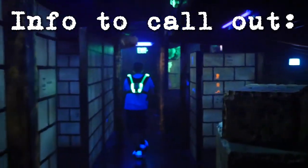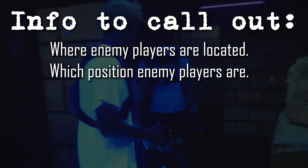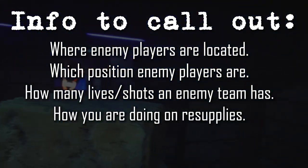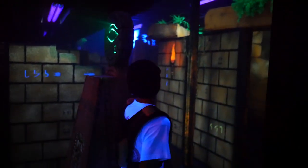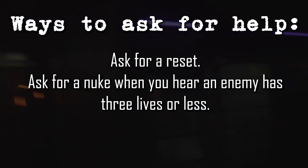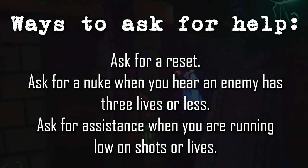Here's a list of good information to call out: where enemy players are located, what position enemy players are in, how many lives or shots an enemy team has, and how you are doing on resupplies. Good players also ask their teammates for help — great players listen and answer the call. Ask for a reset when you've tagged down a player and they do not move; ask for a nuke when you hear an enemy has 3 lives or less; ask for assistance when running low on shots or lives.